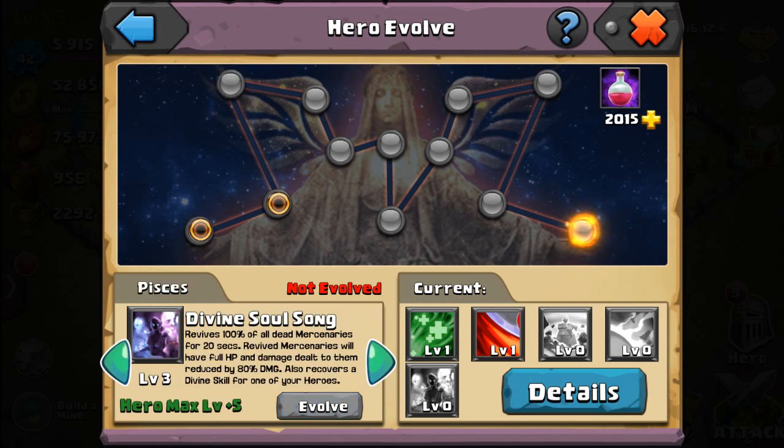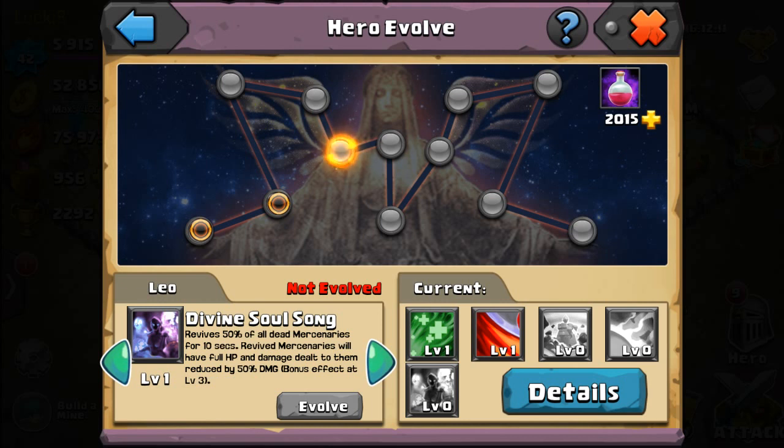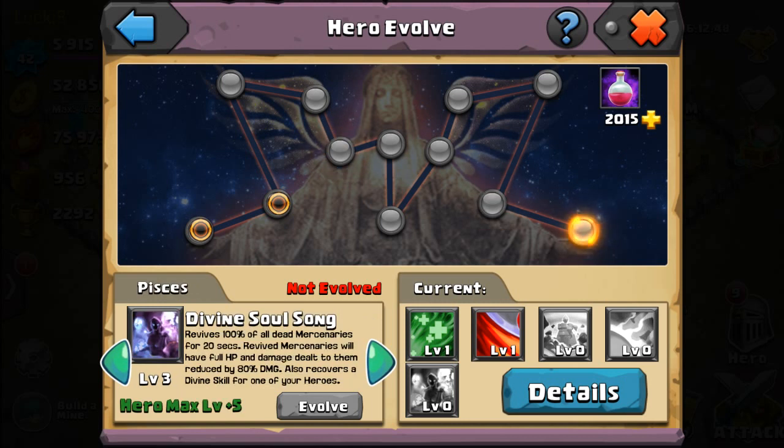Her fifth skill is Divine Soul Song, which revives about 50 percent of all dead mercenaries for 10 seconds. Mercenaries are as important as heroes themselves, but at level one this only lasts 10 seconds, so after that they drop dead again. At level one it's not that useful at all, unless you max it to level three for 20 seconds.